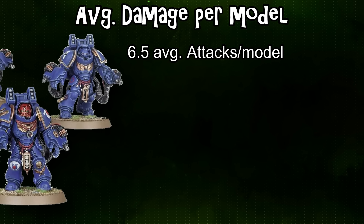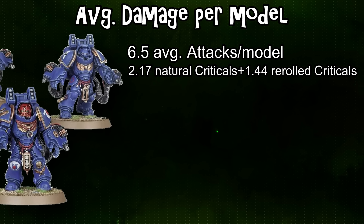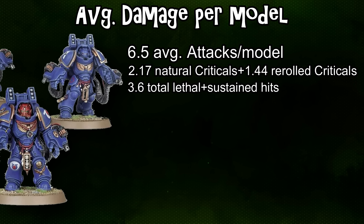So how much damage can we expect? Each model, assuming an average of 3.5 Frag Storm Grenade shots, gets 6.5 total shots with full rerolls at strength four, AP two. Fishing for critical hits on a five-up, we get about 2.17 criticals on the first roll, then roughly 1.4 more from the remaining dice for about 3.6 critical hits total. Those 3.6 criticals convert automatically via Lethal Hits and also generate 3.6 additional wound rolls from Sustained Hits 1. We then also get 1.44 regular hits, for a total of about 5.04 normal hits between sustained hits from criticals and regular hits.